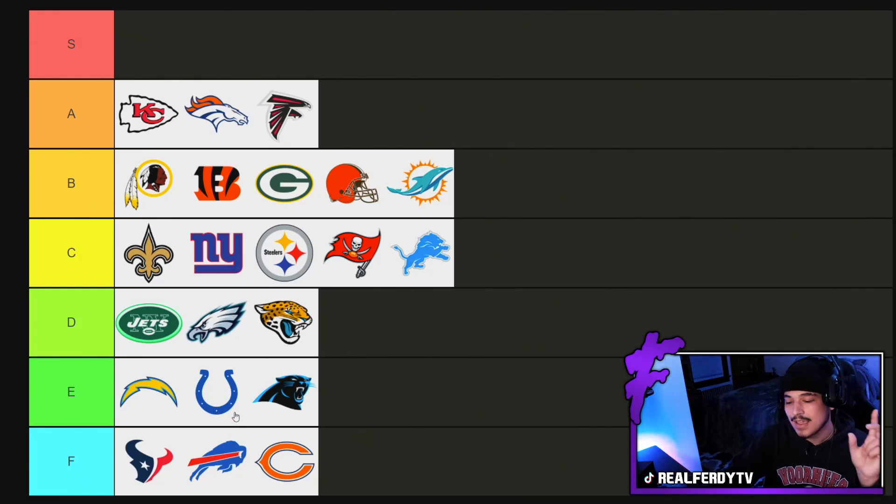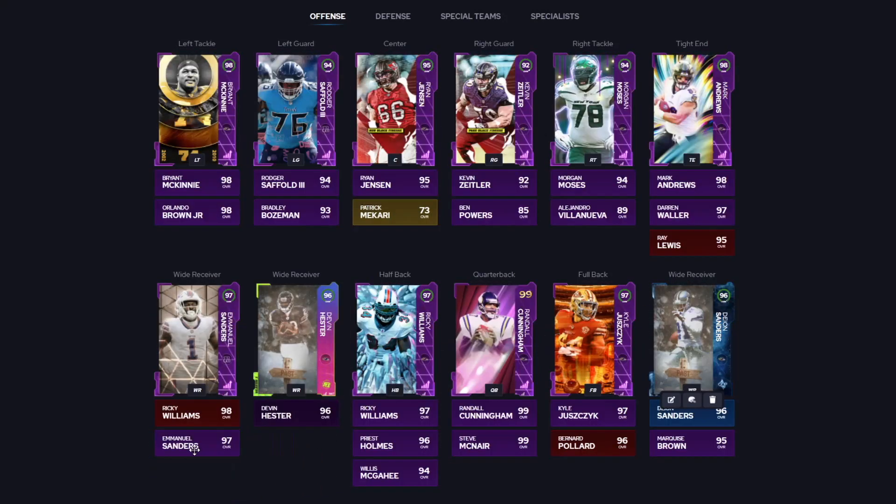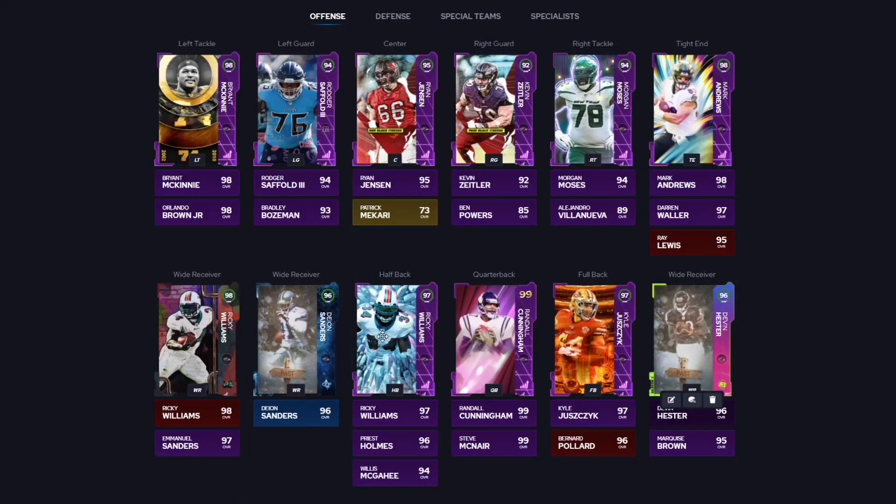The first team we're looking at today, coming in at that number 10 spot, is the Baltimore Ravens theme team. Here is the Ravens theme team. If I were rocking this team, I'd probably run it like this. Sanders isn't awful, but I'd probably rock it like this.